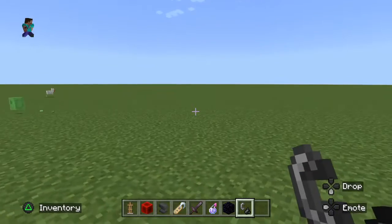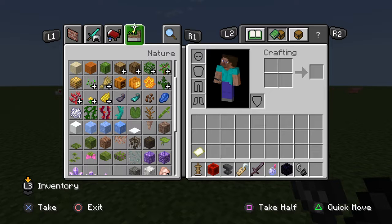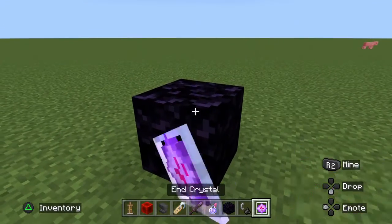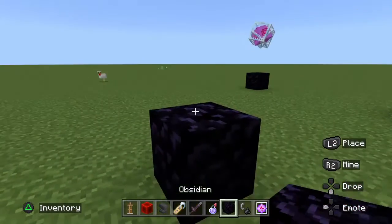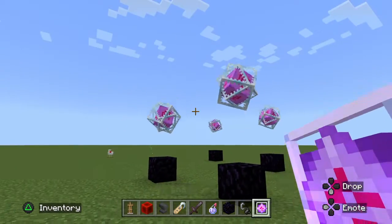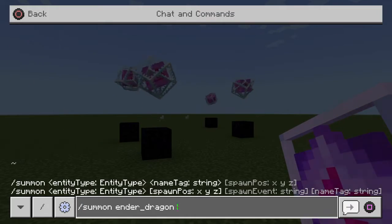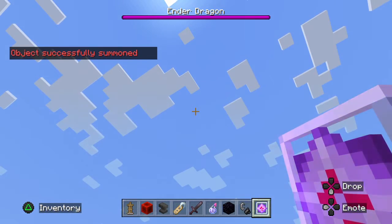Also, there's a way to spawn in the Ender Dragon. So what you need to do is take some end crystals. You at least have to build four pillars. It could be anywhere you want, however big you want. I'm just going to do a simple four with only one. So then you do the command slash summon ender_dragon. And then you've got an Ender Dragon spawned in the overworld.